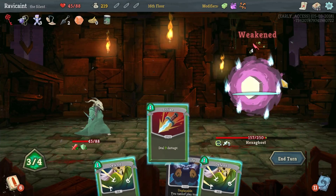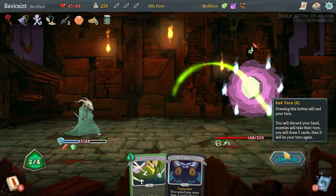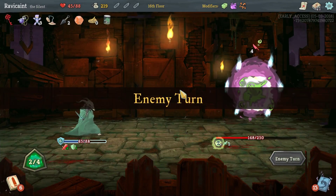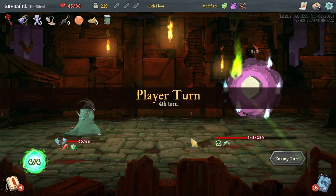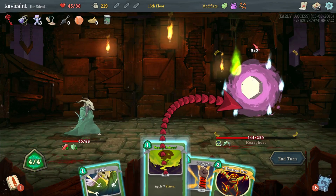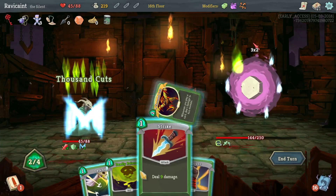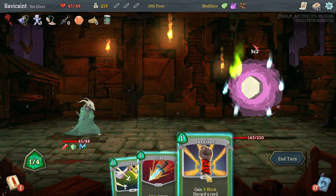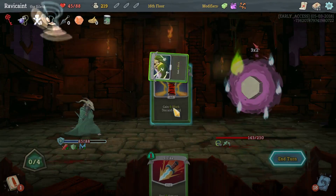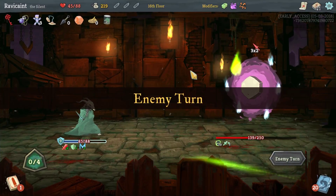Neutralize, strike, defend, enter — because Normality sucks. And I got seared. So let's go Thousand Cuts, Deadly Poison, and do a Survivor. You take some extra damage there.